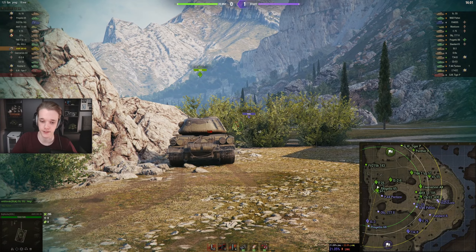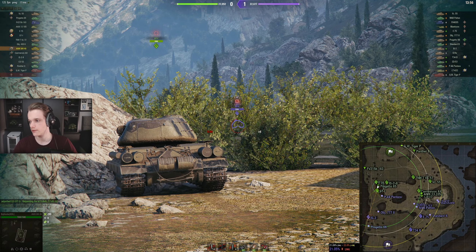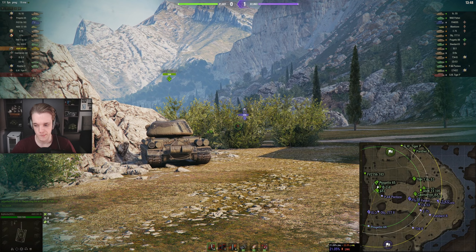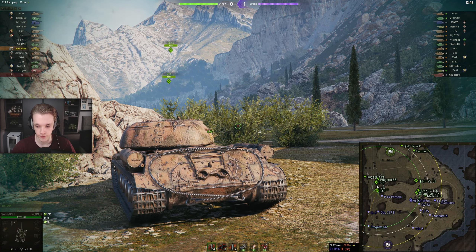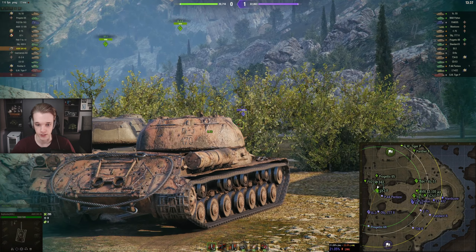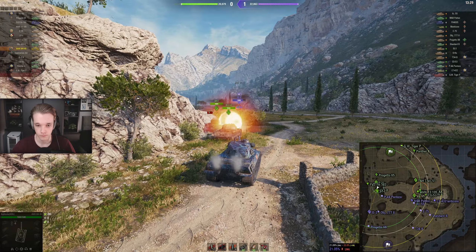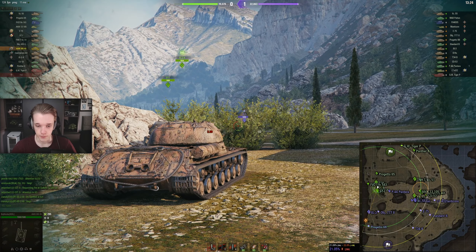Also trying to maintain distance from this bush for obvious reasons - I don't want to get spotted. I can let the ST2 do the spotting and then hopefully just shoot whatever he spots. Playing the support role - we don't need to be frontline tanks all the time. Just because you're a heavy tank does not mean you need to be the first person forward all the time. If you're in bottom tier, it's not worth it.